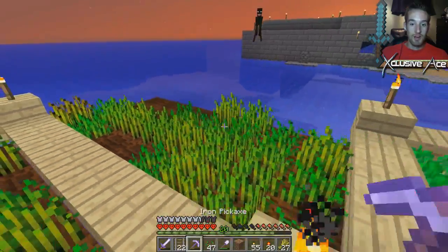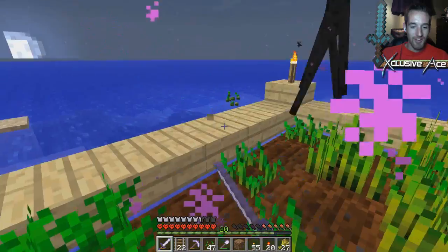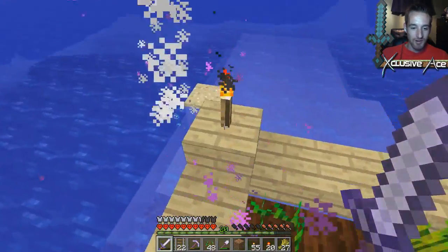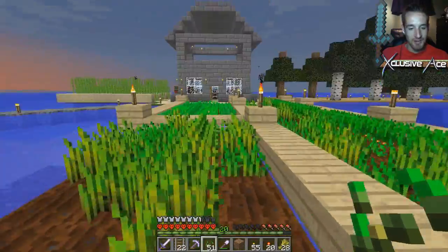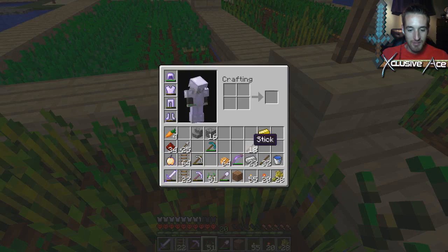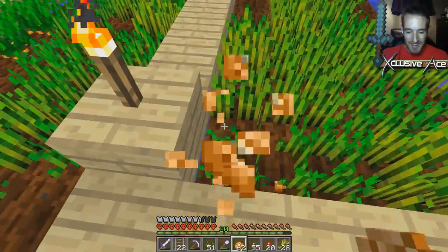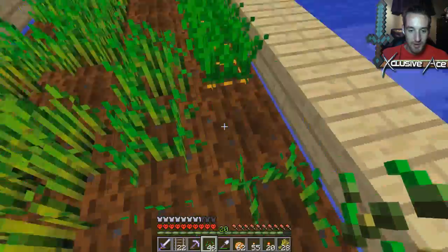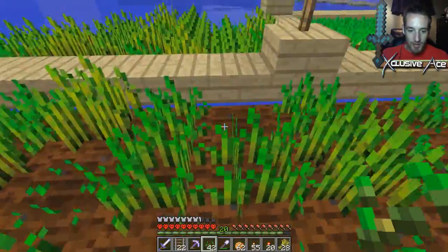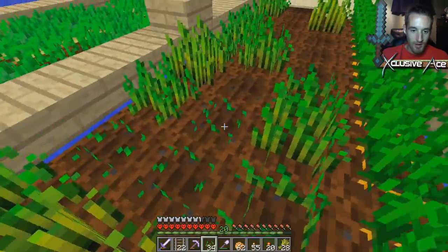Oh no, I looked right at an enderman — I didn't mean to look at him. Don't kill me! I should be okay — I think we got this. Come on, give me an ender pearl. I'm doing alright for armor so I can handle an enderman, but I do have to eat something. I didn't mean to look right at him — I guess I forgot or didn't think I was looking that close to where he was. It doesn't matter, he didn't even hit me — cause I'm such a pro at Minecraft apparently.